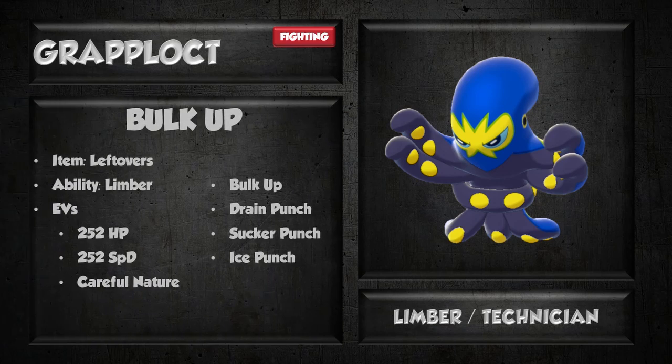The next set I have here is a Bulk Up set. I think this set has actually got a chance to be pretty competitively viable. We're going to have Leftovers as the item to maximize recovery. Limber ability, because we aren't going to be making use of Technician on this set — Limber is your best option to avoid paralysis. 252 HP, 252 Special Defense, and a Careful Nature to maximize our special defense and bulk. We're going to use Bulk Up to boost our offense to threatening levels as well as our physical defense. Drain Punch is going to be your best fighting move — it won't lower your stats and it gives you more recovery. Sucker Punch is good as a priority move, letting you outspeed some things and hit Psychic and Ghost types, though it's pretty unreliable since there's always a chance it fails.